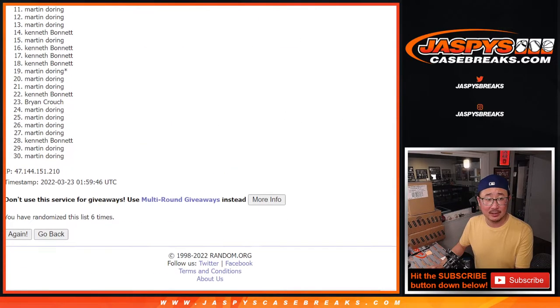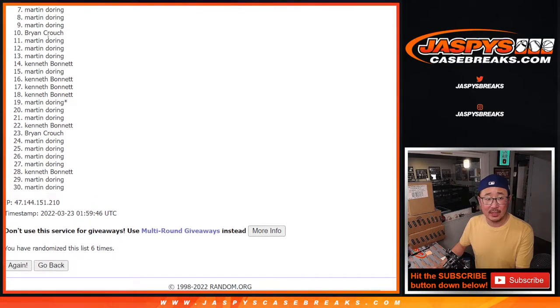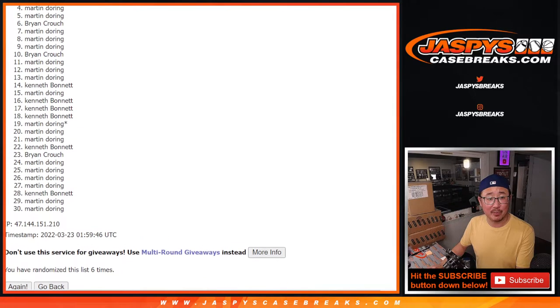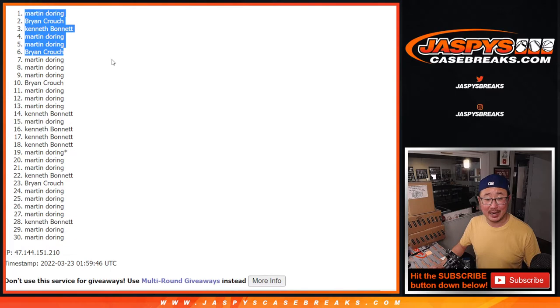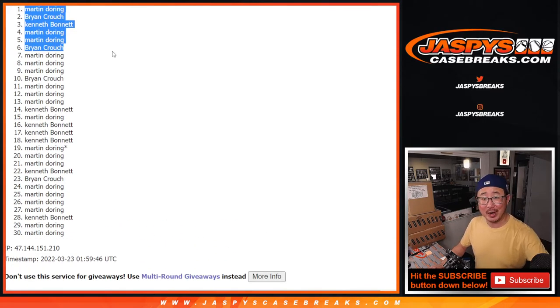After six. Well, from seven on down, this is going to be sad times — a lot of sad faces here. But I appreciate everybody giving it a shot. Top six, you're happy because you're in the very next break. Brian is happy. So is Martin, Martin, Kenneth, Brian, and Martin. Martin with three of the six spots, Brian with two of the six spots, and Kenneth got in there as well after six. I'm Joe. I'll see you in the next video for the next break. Bye-bye.